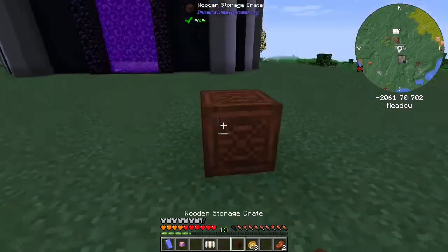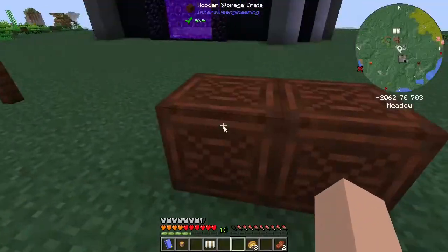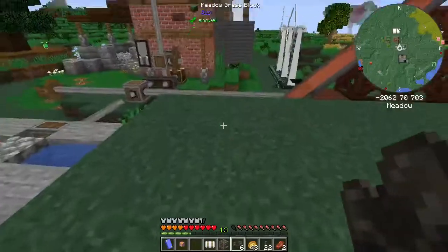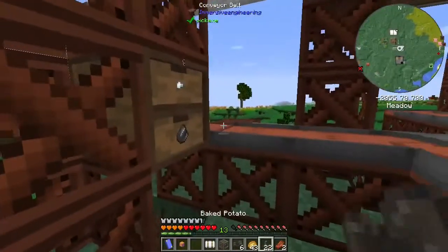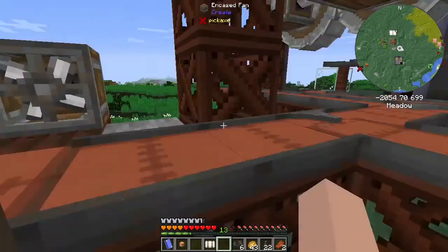What I'd like to do now is some Create stuff. We need this encased fan. I'd like to try some of these belts and possibly some of these. So let's go ahead and get this Create fan set up. Perfect — flawless.